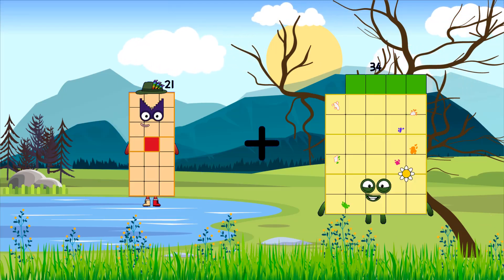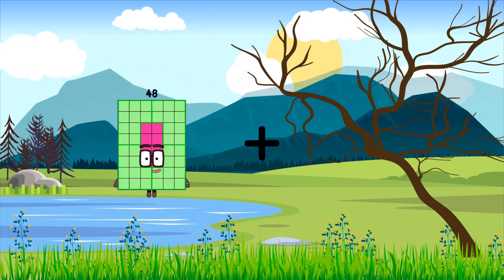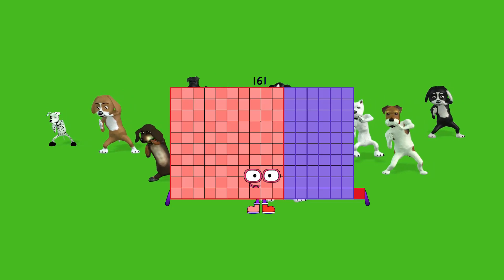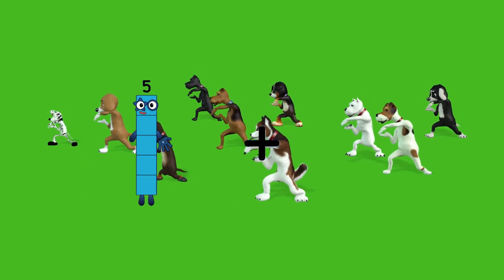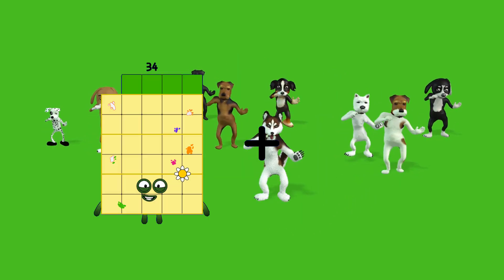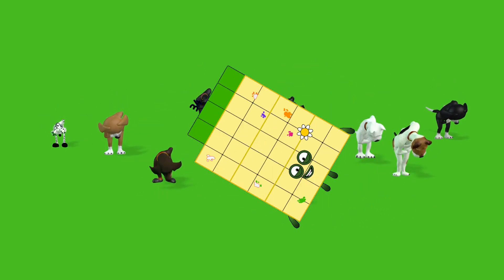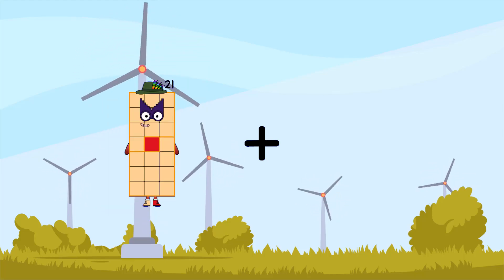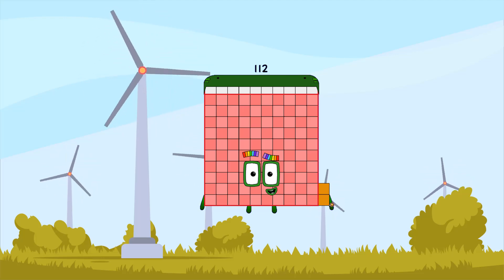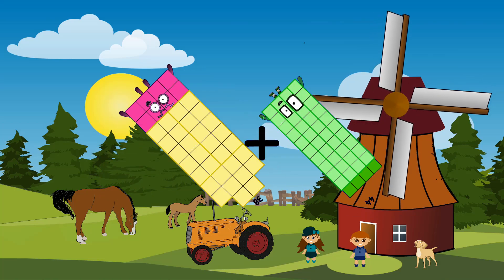Twenty-one plus sixty-seven equals eighty-eight. Fifty-eight plus one hundred-three equals one hundred sixty-one. Five plus one hundred equals one hundred-five. Nineteen plus thirty-four equals fifty-three. Twenty-one plus ninety-one equals one hundred-twelve. Thirty-eight plus forty-four equals eighty-two.